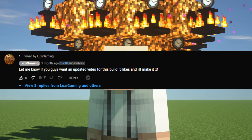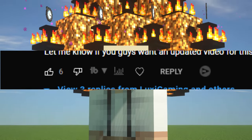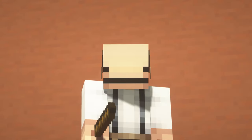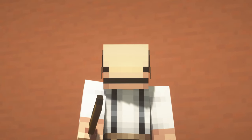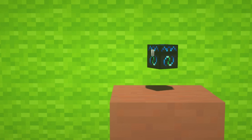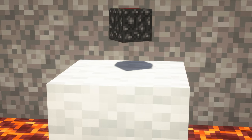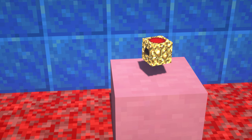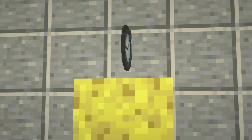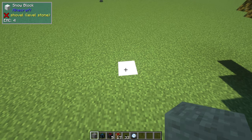We've managed to get five likes, so I promised I would make a brand new video. To get started, these are the items you require: three random blocks, an energy condenser, the anti-matter relay, and the energy collector. The key items are the dark metal pedestal as well as the watch of flowing time.